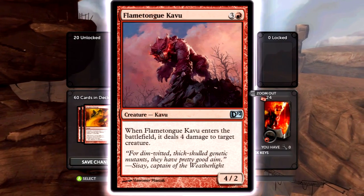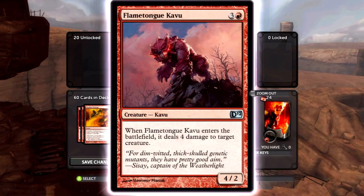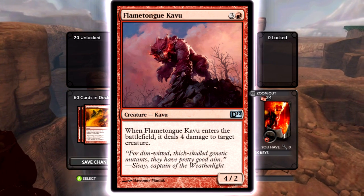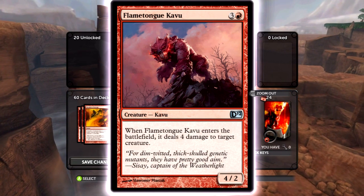Flametongue Kabu is probably one of the best cards in the deck — it's a 4/2 creature, plus it deals four damage to target creature when it comes into the battlefield. So it'll kill a guy when it ETBs, and then it's also a 4/2, so it can kill another guy later.